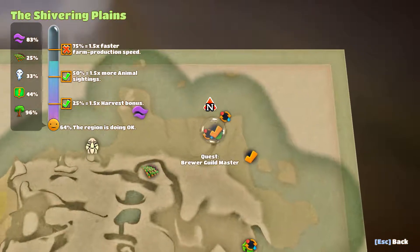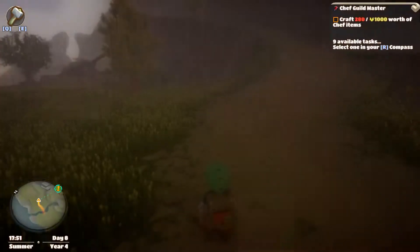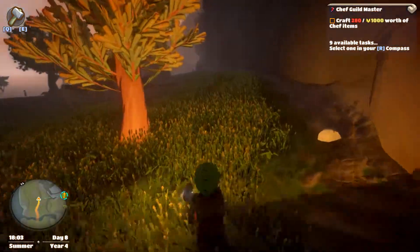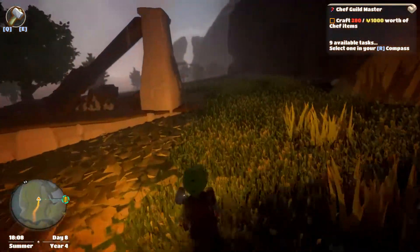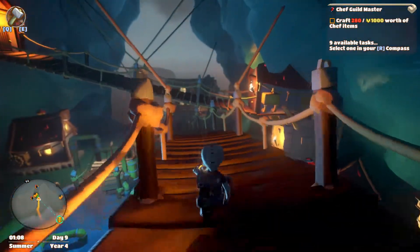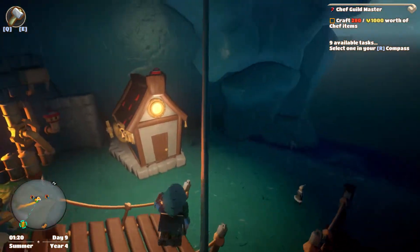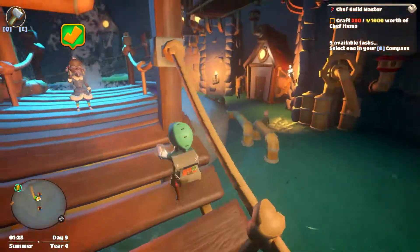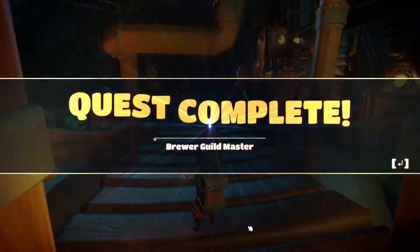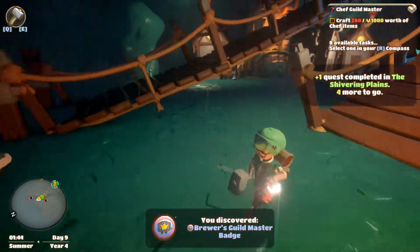We've got one more stone bridge over there, and the brewer guild master we can do. I believe we already turned in the beard quest too. Alright, we've arrived back at the brew master's area - let's turn this in. 'Well done, you have mastered the arts of the brewer.' Guild master! We got the guild master badge - excellent!